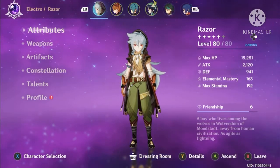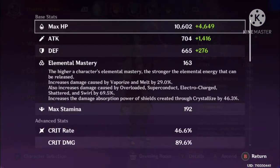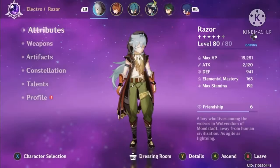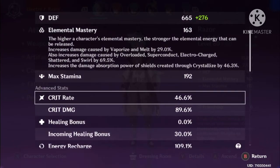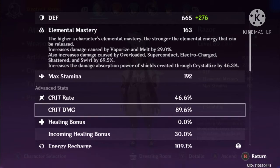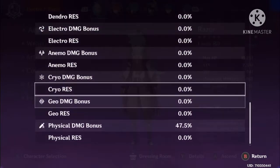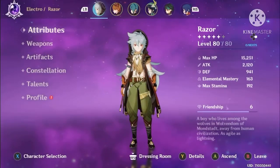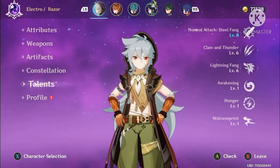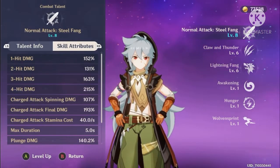First order of business, we'll look at his stats. The first thing you want is attack — my Razor has 2120 base attack. Next is crit rate to crit damage. I have a very good crit damage stat because I've been working on his key feature, which is his physical damage. I have 50% physical damage bonus, which is really good for Razor because his key thing is his autos — 215% of the attack goes into one auto attack.